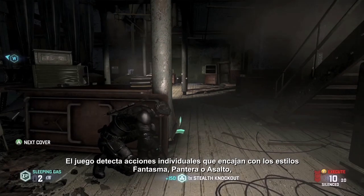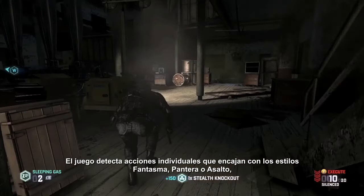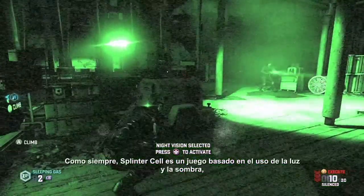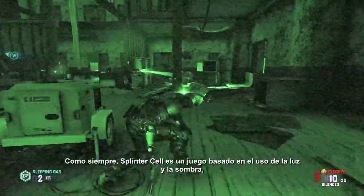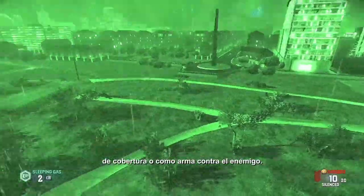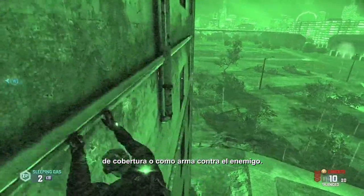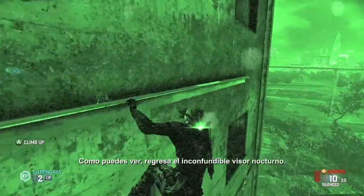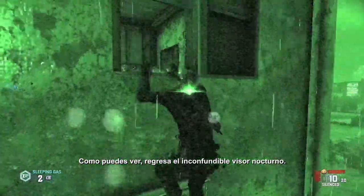The game detects individual actions that fit within the ghost playstyle, or panther playstyle, or assault playstyle, and awards points accordingly. As always, Splinter Cell is a game about light and shadow, and using it both to hide and as a weapon against the enemy. Sam can create shadows when he needs to. Sam's iconic night vision goggles are back.